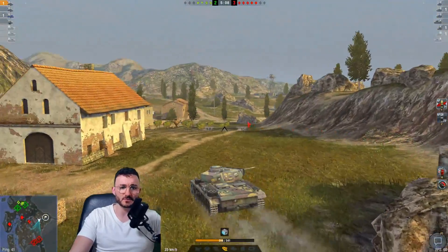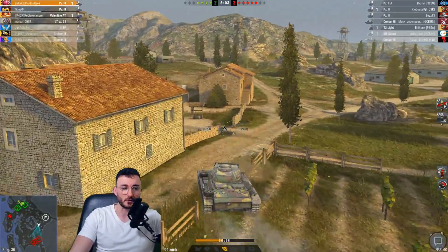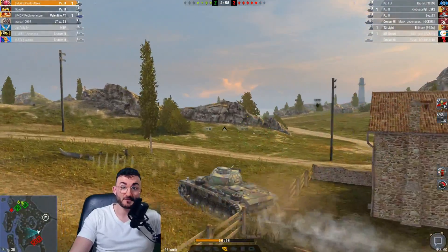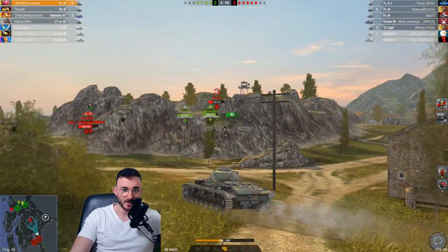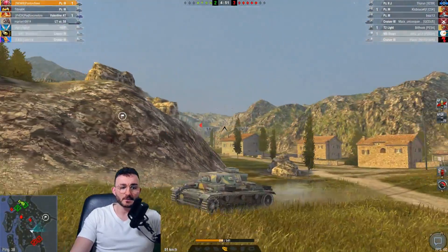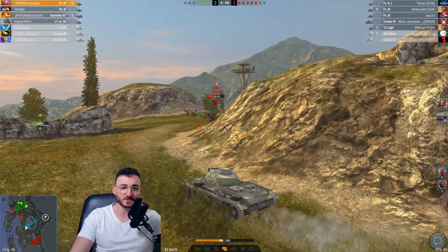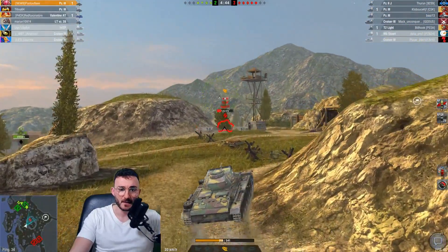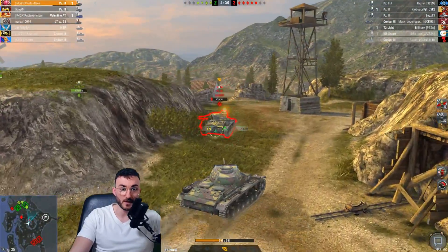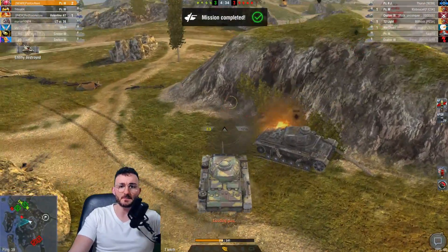Our whole team is camping, so if we go around back using our mobility we'll be able to do something — and that's exactly what we're gonna do. Look at this, I'm fast! The fastest tank in the west, the fastest tank at Tier 3 — I'm just trolling. One downside I'd mention is the gun depression, which is definitely not suitable for every terrain.